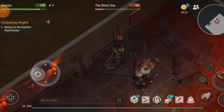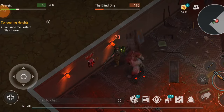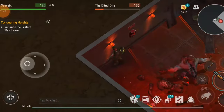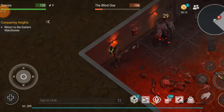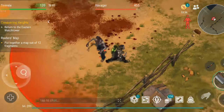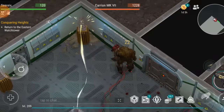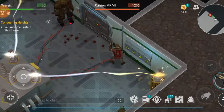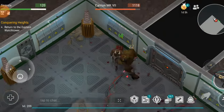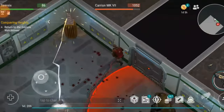First up, every boss in LDOE should drop their head as a trophy, or at least have a small chance of dropping it. Then we could sell them for coins. The harder the boss, the more coins you get. For example, the ravager at the farm or the weeper in the motel would give 2 coins since they are easy to kill. On the other hand, bosses from the lab, the miner or the butcher, would give 15 coins. Of course, the amount of coins could be balanced, ensuring a good relationship between difficulty and reward.